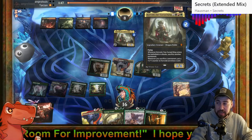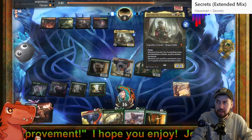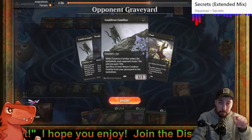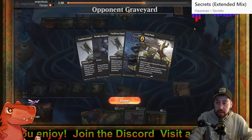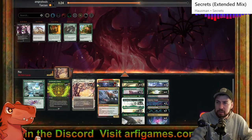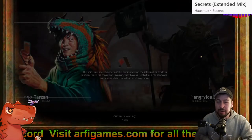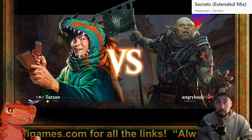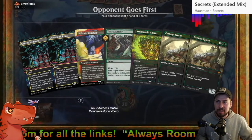Extinction Event would get rid of it — Corvold has a mana value of five, the Cauldron Familiar has a mana value of one, both are odd mana value. So as long as I choose odd not even we should be in a pretty good position. I'm going to go with my gut — Tear Asunder. It's certainly been quite some time since I've faced Jund Food, Jund Sacrifice.